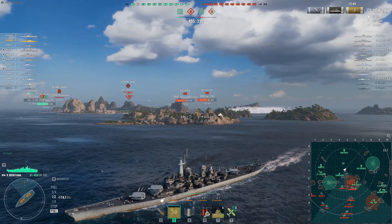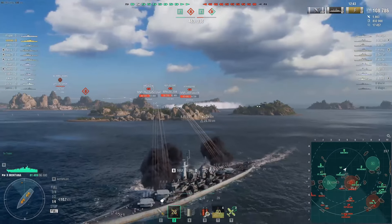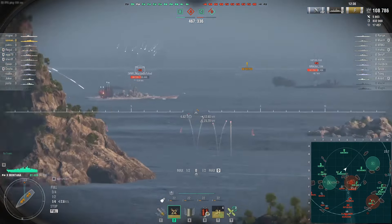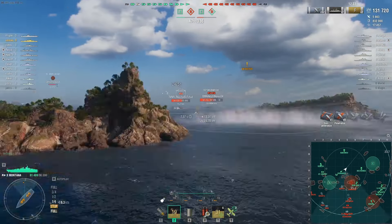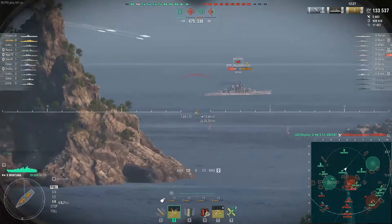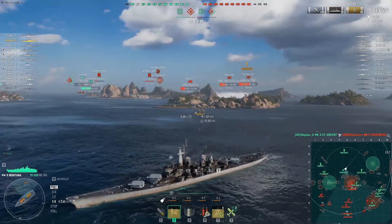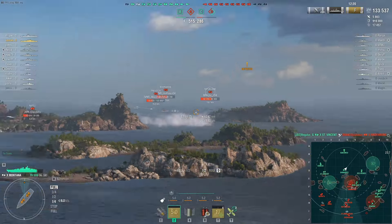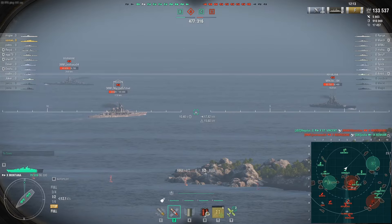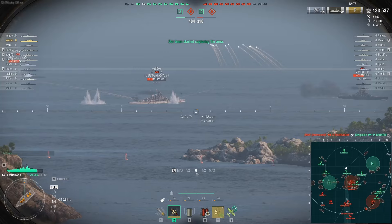The enemy team is really running away from our team at the sea side, which is nice. I can just get another decent salvo on this Preussen, hopefully to deal a bit more damage. I don't know if I aimed correctly but let's see — yeah, I got a really juicy 24k salvo, great! I'm doing just fine right now. I'm getting rewarded with good hits, which is nice. Let's see if I can get another salvo on the Republique or maybe the Napoli.